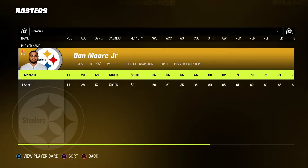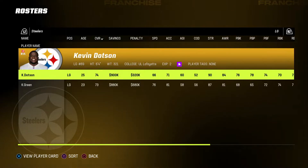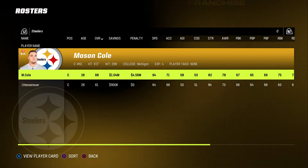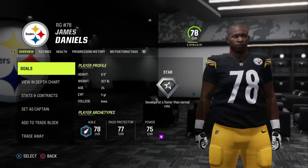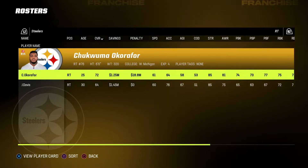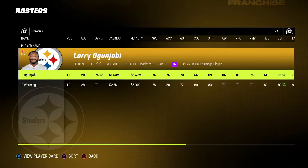Offensive line. Before we jump into it, I'm looking at the left tackle. I already know this offensive line is bad — I know it for a fact. I knew this going into it. It was going to be a rebuild. Kevin Dotson, young. Kendrick Green — was he last year's pick? Yeah, he was last year's pick. Maybe we'll see if Kendrick Green becomes a player. James Daniels is here — he was the Bears, out of Iowa. I remember him. And Chukwuma Okarafor. Larry Ogunjobi. Yeah, offensive line needs work. It's going to be tough.